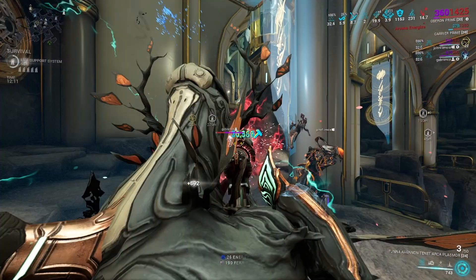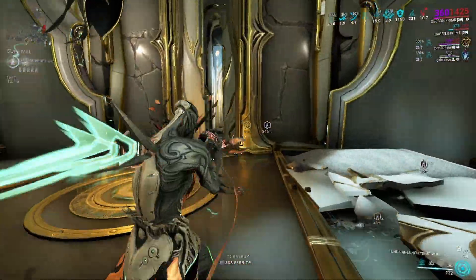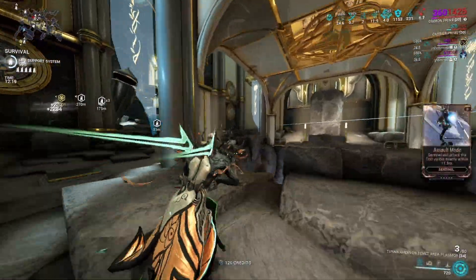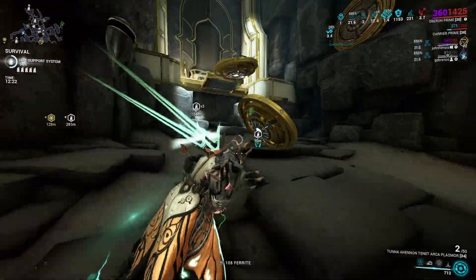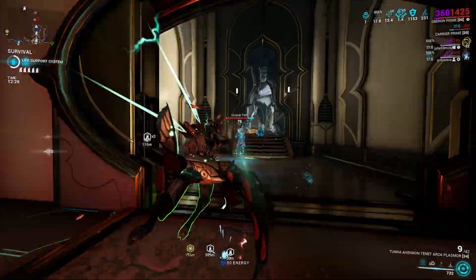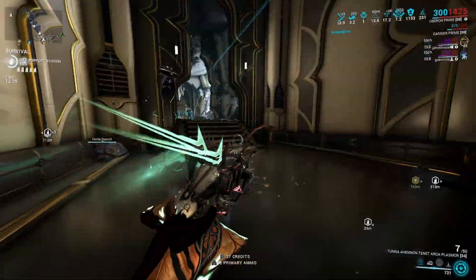I'm not running any duration mods or efficiency mods. This is because while the energy drain is based on Oberon's duration and efficiency, the difference it makes is very small — especially when you're running Rage or Hunter Adrenaline with Flow or Prime Flow.